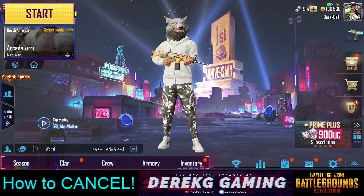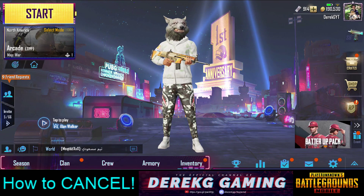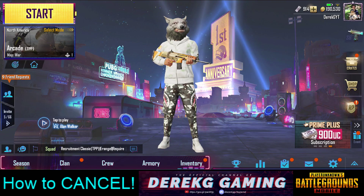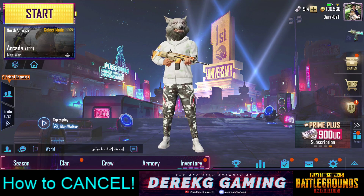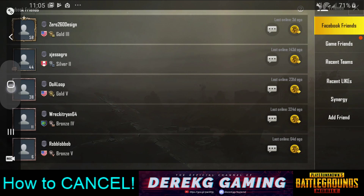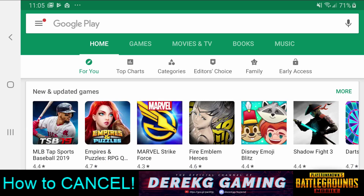Now we don't want it anymore, so how do we get rid of it? The issue is many of you are probably expecting to be able to access this from the game — however, this is not the case. You actually have to go to the Google Play Store, since many of you are on Android devices. So let's go ahead and go there — we'll go back to our home screen and click on Google Play.